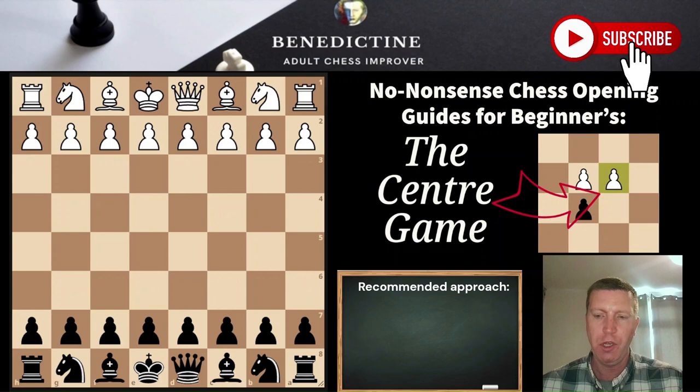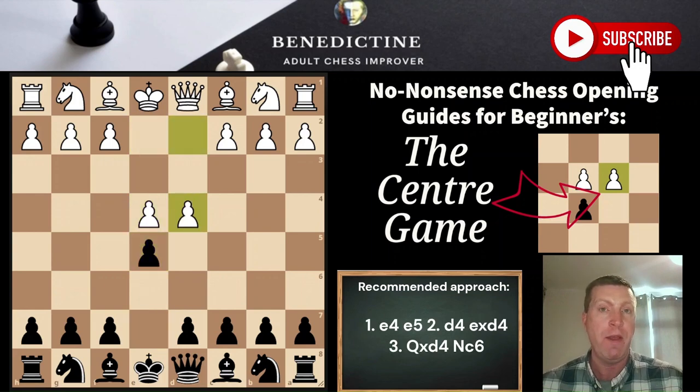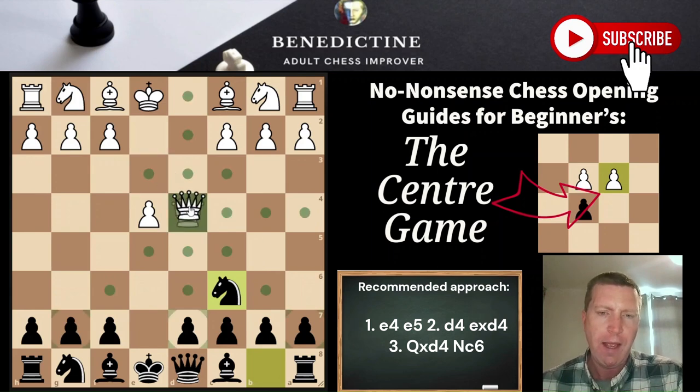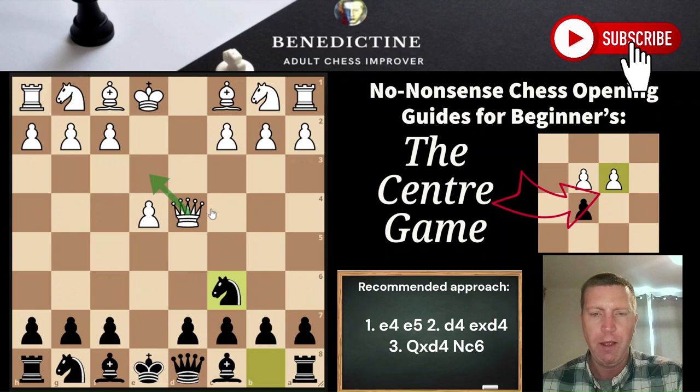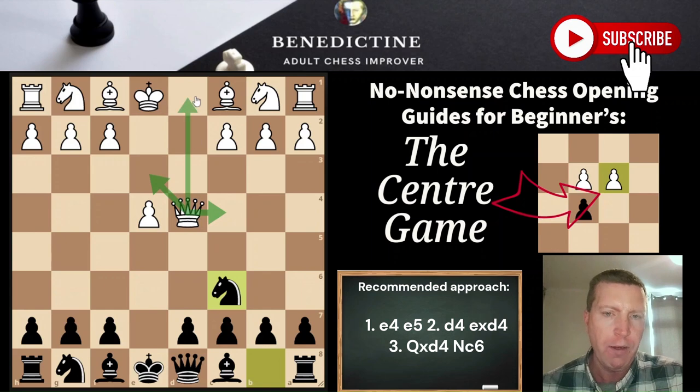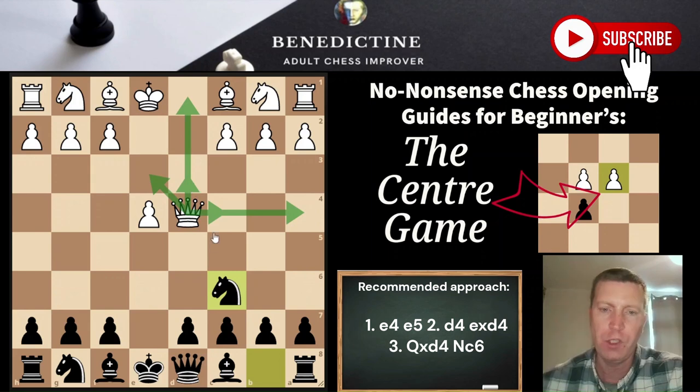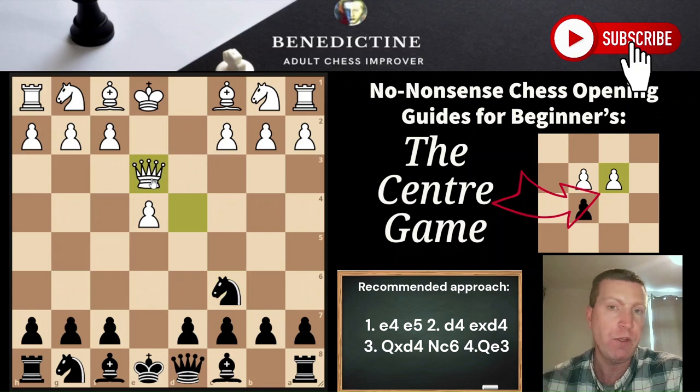In the main position after E4, E5, D4 — I recommend taking the pawn. The queen will recapture and then we hit with knight C6, gaining a tempo on the queen. The main move at master level is queen to E3. Also popular at higher levels is queen C4, while at intermediate and beginner level queen D1 is very popular, along with queen A4 and queen D3. But from our point of view we're going to play the same move regardless.